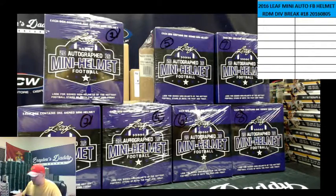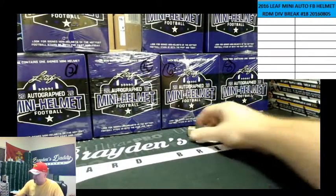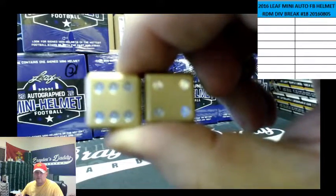I'm going to roll the dice here. This is how many times we're going to random the names first, then the divisions. We only re-roll Snake Eyes. We're going 10, 6, and a 4.